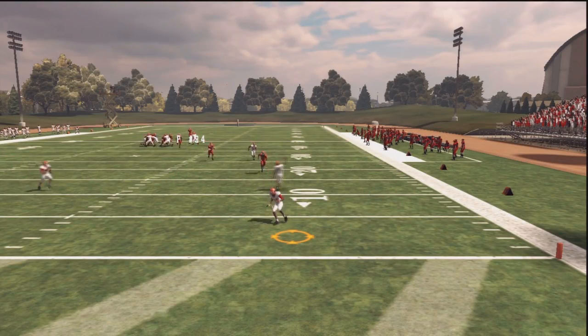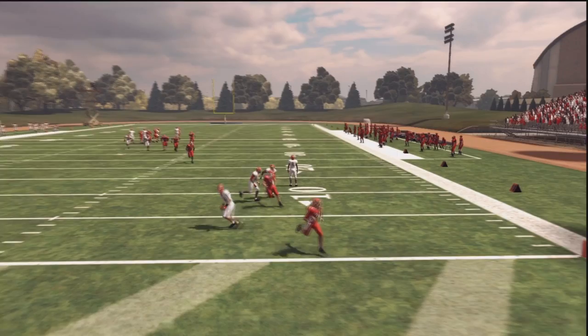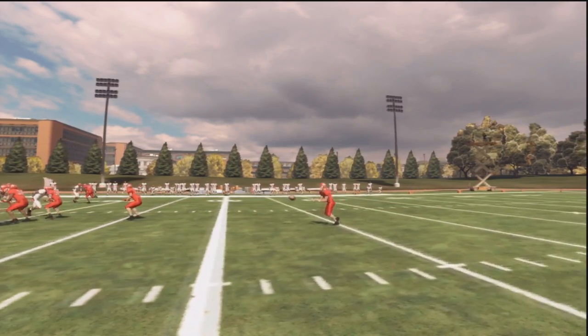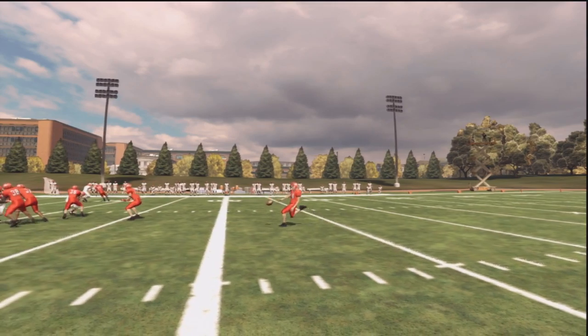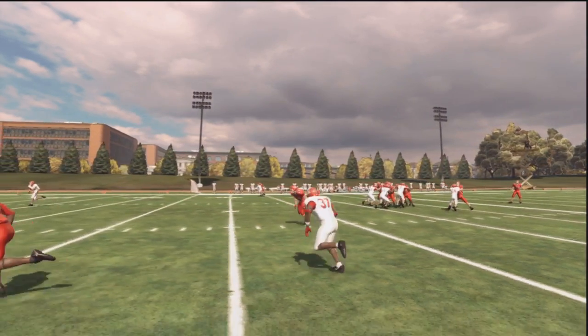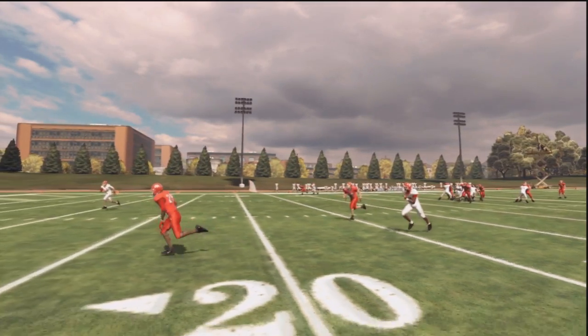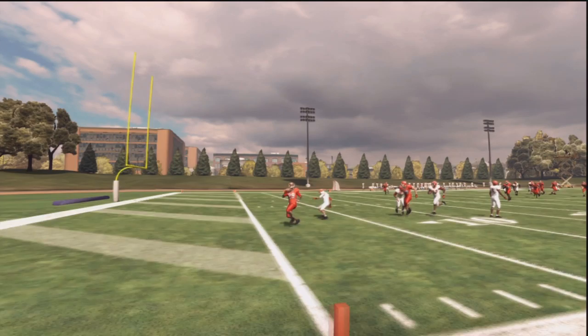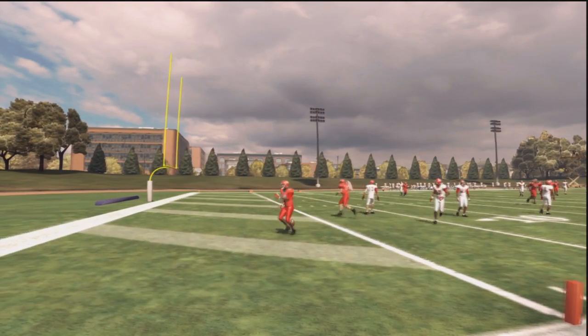Another trick I like to do is kick the ball with a little bit less power and send a guy down to catch it before it goes into the end zone. Looking at the instant replay, our player is going to catch it just on the one-yard line — another great start for our defense trying to stop the other team from scoring. So use these tips in NCAA Football 12 and you will win the battlefield position.